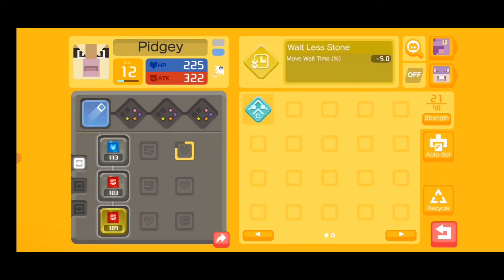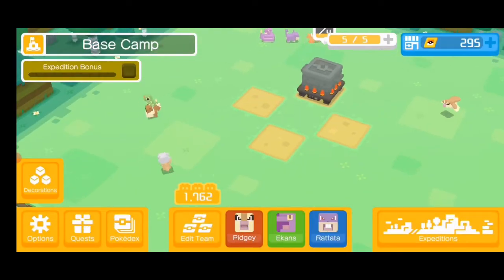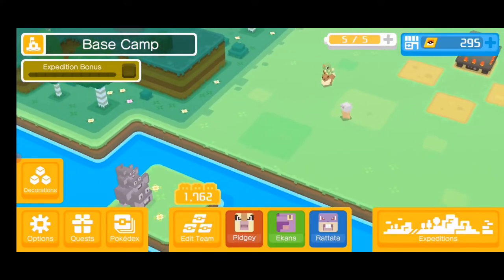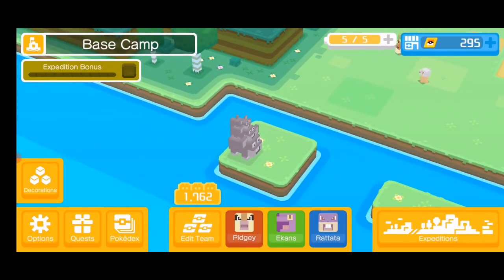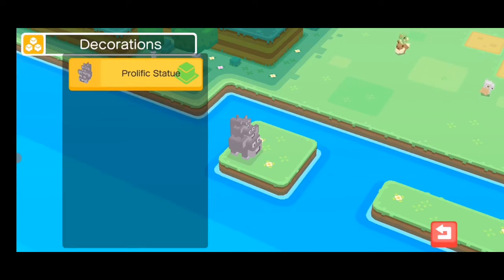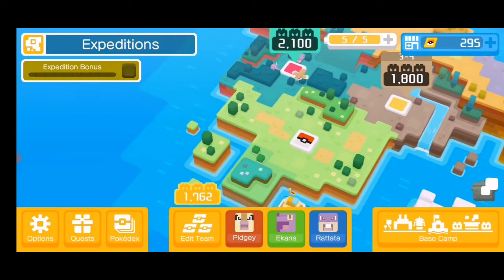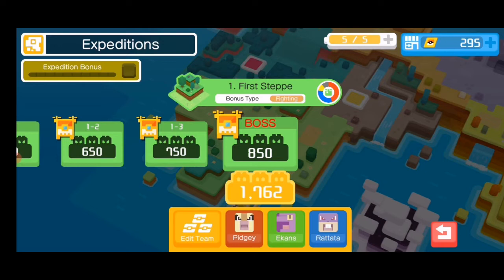There are quite a bunch of things to do in this game, but even so I felt like the game is a little bit two-dimensional. You can also place decorations — I haven't bought any more. The Pewter Statue was the one I got from defeating level one of the expeditions, the first one, and I got that by defeating the last boss.